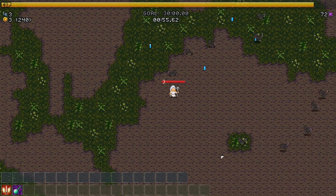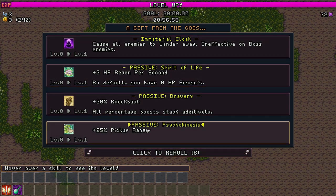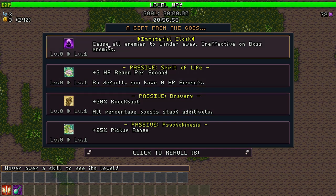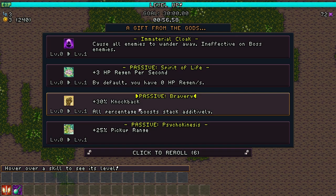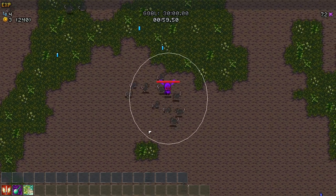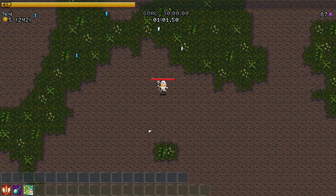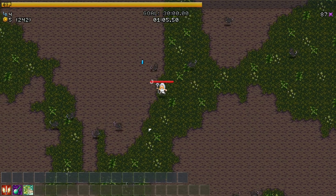If the enemy outlines bother you, you can turn them off - I turned them on for visibility so you could see things better. Plus 30 percent knockback isn't really going to do it for us; let's take extra pickup range. You can't really take damage when you're channeling - that's kind of nice. This is an interesting character.